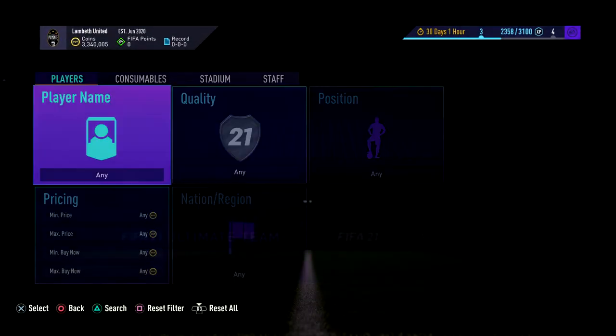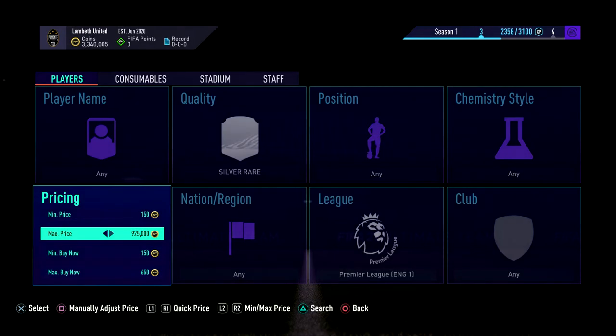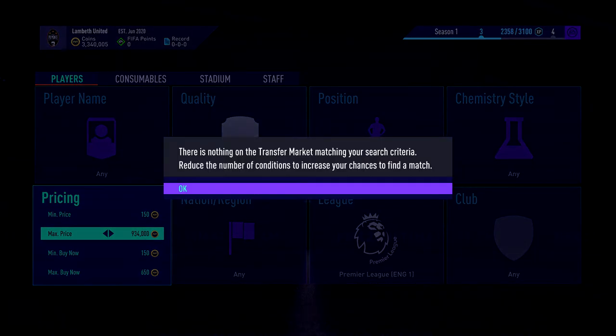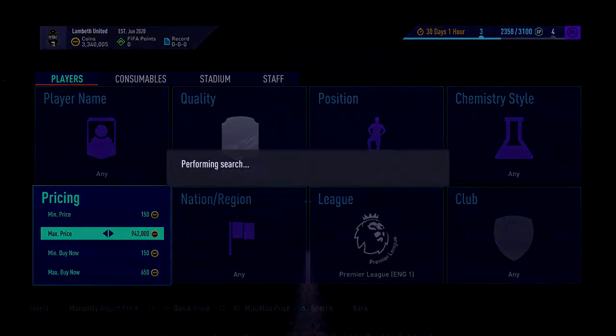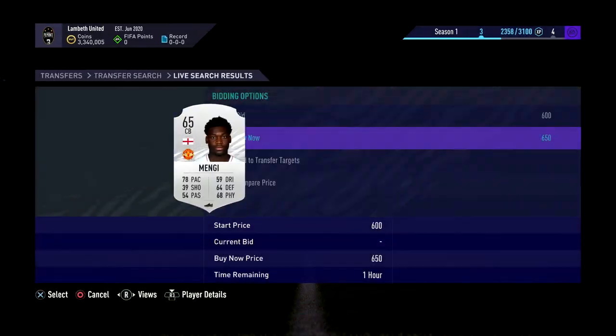500 for Kamara — I missed it but that would have been a sick deal. Unfortunately we didn't get it so we're going to move on and see if we can get something different. Just keep moving through and sniping them. They come up quite often, more so when there's Electrum packs out and stuff like that, or when there's been SBCs where silver players get packed. Right now the bronzes aren't too great because everyone's doing bronze pack methods.